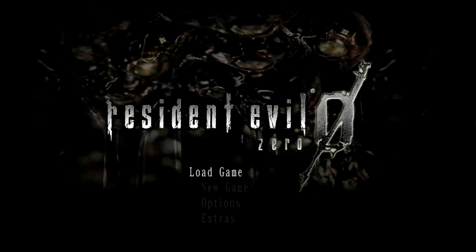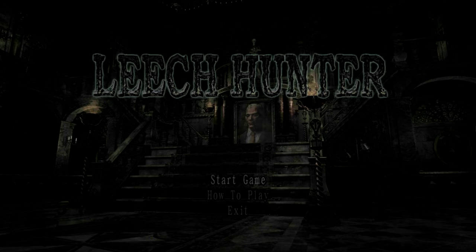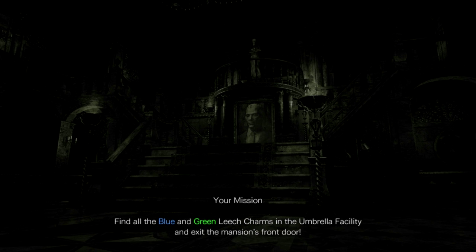Welcome back to Resident Evil Zero — here we go, this is Leech Hunter mode! We've been waiting for this. Let's look at how to play real quick. Your mission: find all the blue and green leech charms in the umbrella facility and exit through the mansion's front door.